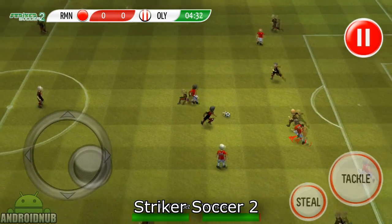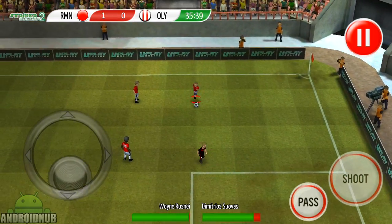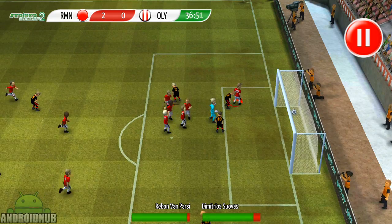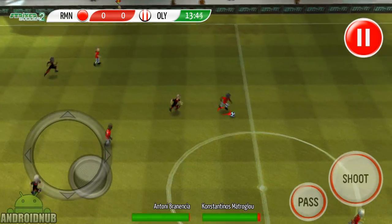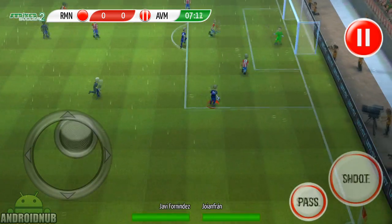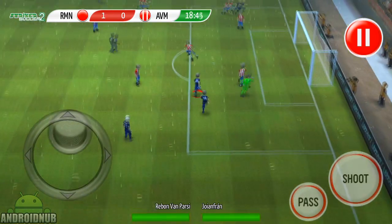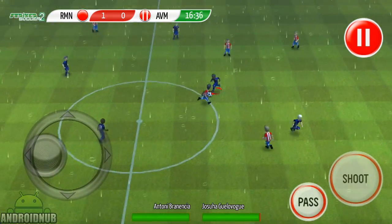Next up we have Striker Soccer 2, published by Chillingo. Here's a soccer — or football — game, whatever you want to call it. It's like a cartoony version of FIFA. There are tons of teams to choose from, many of which are real teams, but all the players have fake names. You can control your character with a joystick, and you can pass and shoot on offense, and steal and slide on defense. It's actually not too bad. The controls are decent. It's not as good as FIFA, but it's still a good football game.